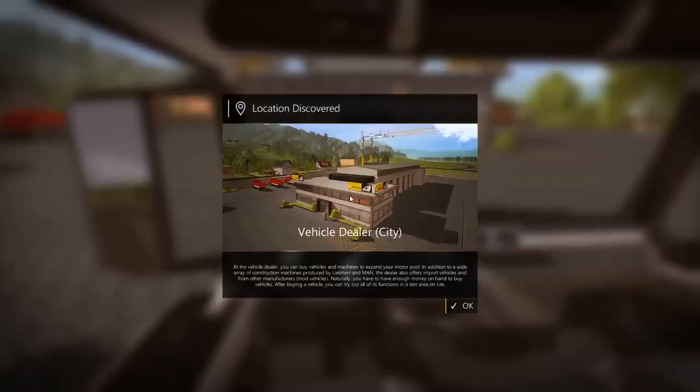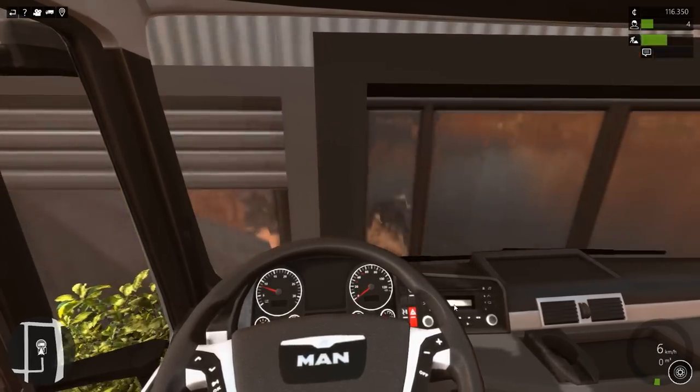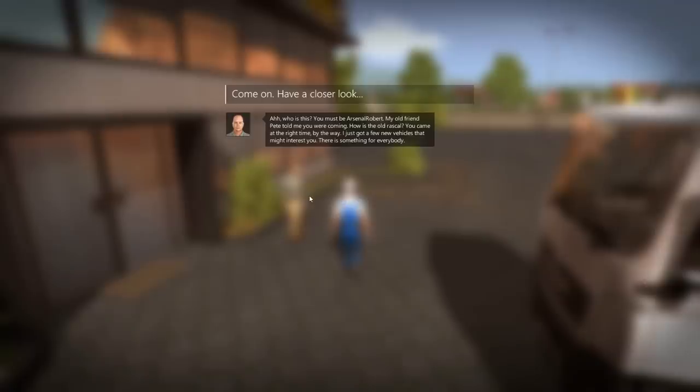Location has been discovered - Vehicle Dealer City! At the vehicle dealer you can buy vehicles and machines to expand your motor pool. In addition to construction machines produced by Labor and MAN, the dealer also offers import vehicles and mod vehicles - they've actually added mod support into the game. You have to have enough money to buy vehicles. After buying a vehicle you can try out all its functions in a test area on site.